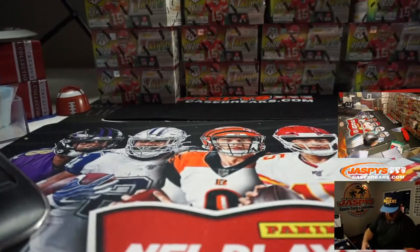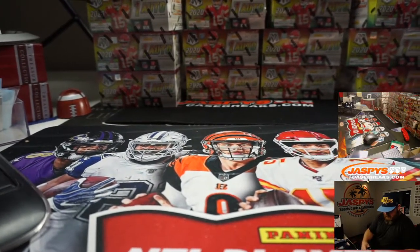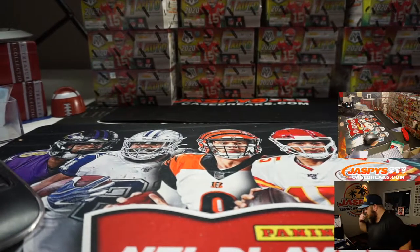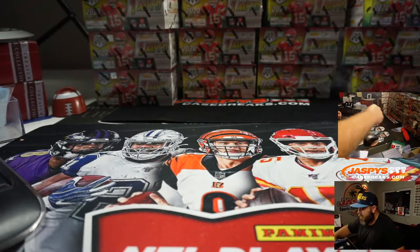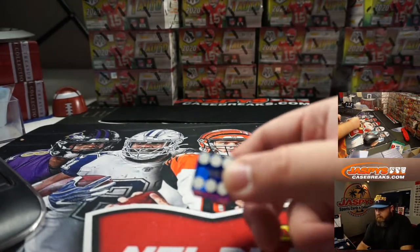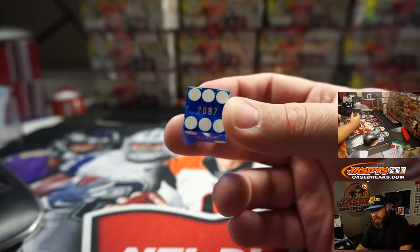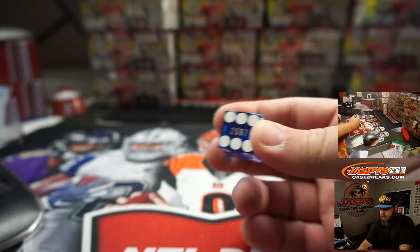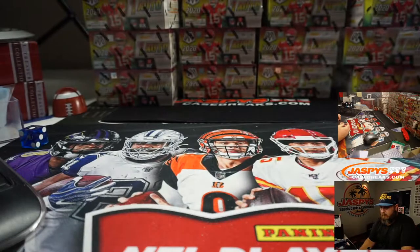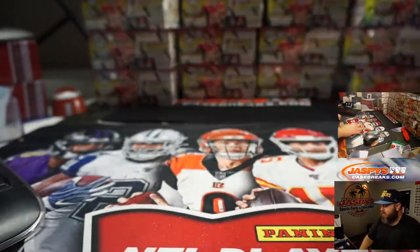We're going to roll a dice, and if it lands on one through five that's the stack we're going to do. If the roll lands on six, we're going to roll again. So here's the dice — if it lands on the side with the six, re-roll. Good luck everyone. And it's a one, so we're going to go with the boxes on the far left.